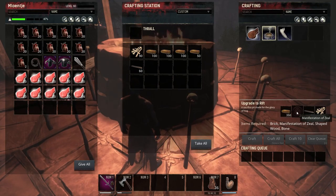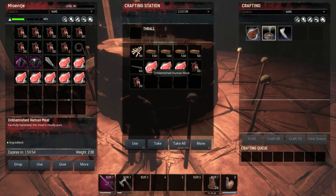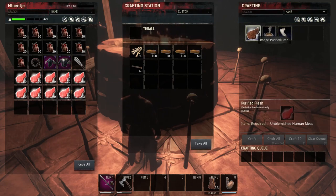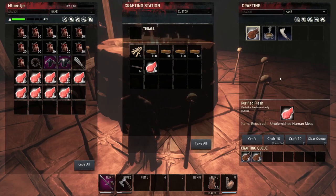I need Manifestations of Zeal. But to get them in here — how the hell... why can I not move Manifestations of Zeal? And there is no option to make Manifestations of Zeal here, as far as I can see. Let's check on the other ones. I think only at that one you can actually craft it. It's strange that this one wouldn't give me an option.